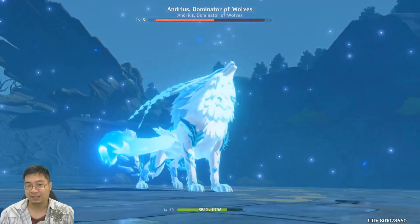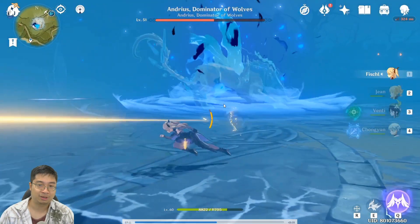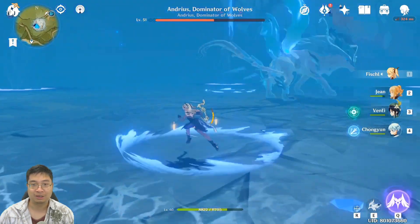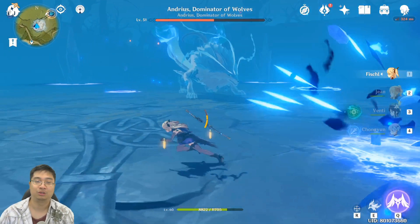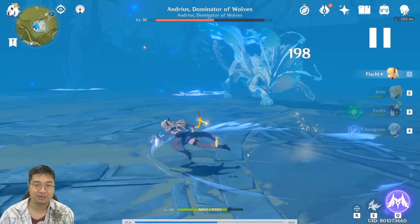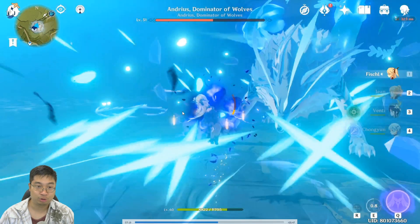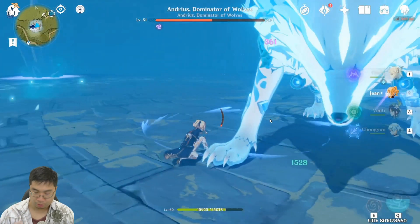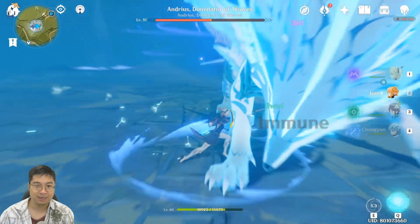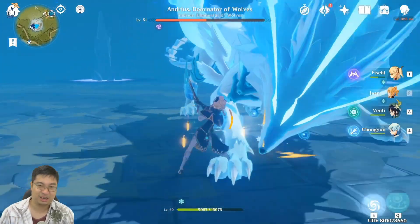Damage ramps up noticeably in phase two — you may be surprised by how hard he hits. He does AoE attacks around his radius, then rains down four force spots randomly across the arena. At least one will target your character, so keep moving. The boss will also cast other spells simultaneously, like the triple fan attack, while you're dodging the force spots. Getting too close exposes you to melee attacks from his fans in front and his tail behind.